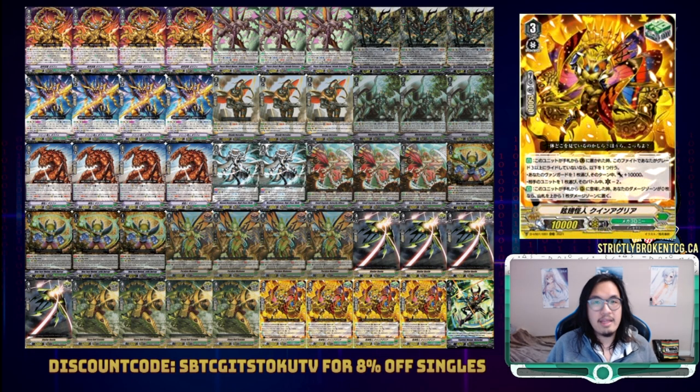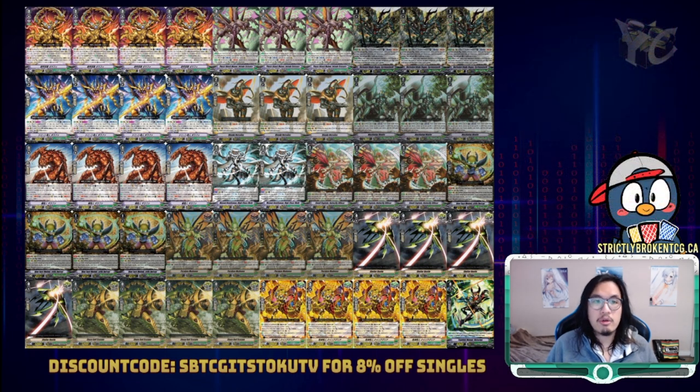We also have the new heal trigger queen, Agria. I think it's an auto-include in this deck: A, because it provides a counterblast going first; B, because it can transition from grade two to grade three a lot easier; and C, because it is a grade three. I'll elaborate on this once we get into the core.